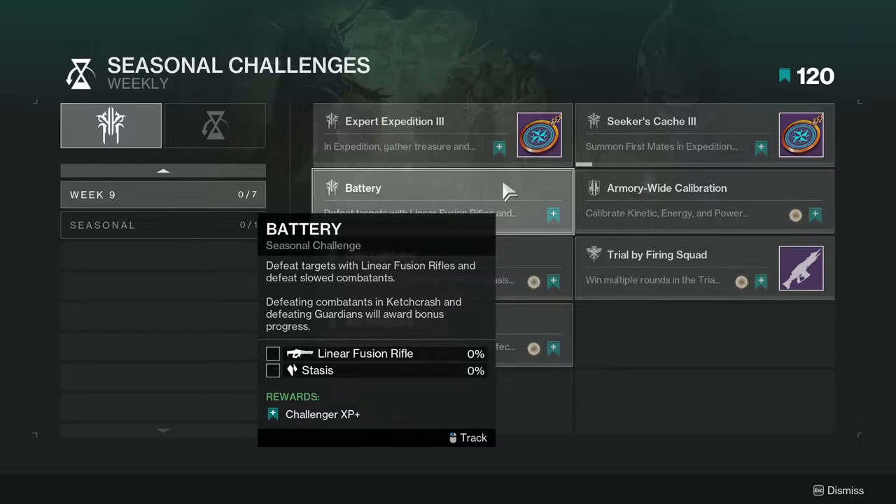Battery: defeat targets with linear fusion rifles and defeat slowed combatants. Defeating combatants in Crux and defeating guardians will award bonus progress. The best option is gonna be the Trials linear because it is Stasis. If you don't have that, just use any linear and then use anything for your Stasis, or use the Stasis subclass either way.